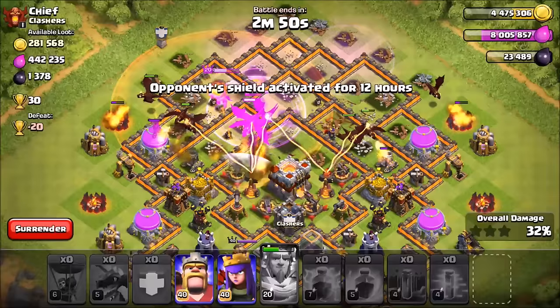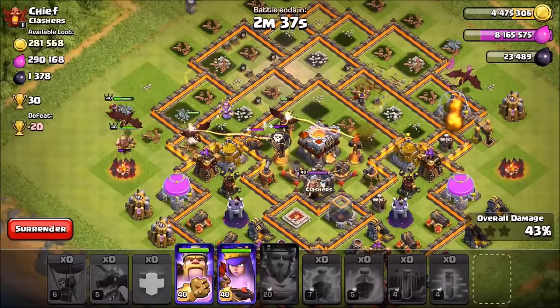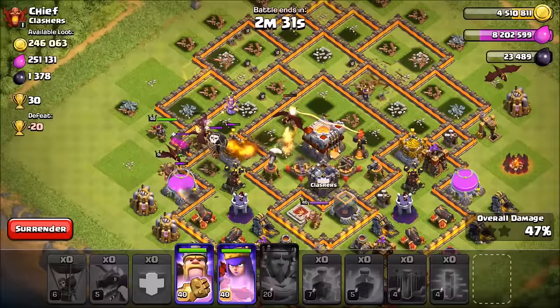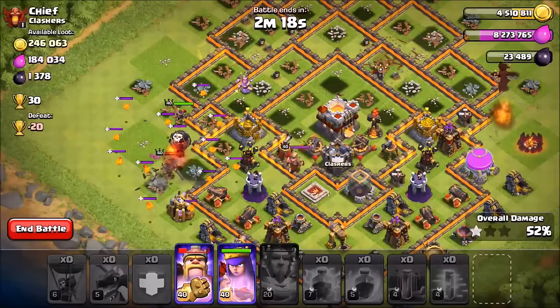The Eternal Tome actually protected the dragons against the Eagle Artillery. That's basically the mechanics. It has a huge range — we didn't even see the full range in this video because you can only see the range if you're on defense, and the video Supercell provided did not include that. But it has a huge range, almost the entire map, meaning that if you drop troops way out in the corner, the Eagle Artillery is still going to target them.